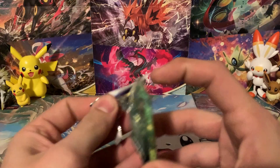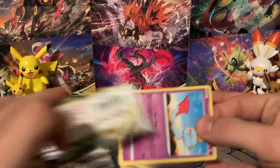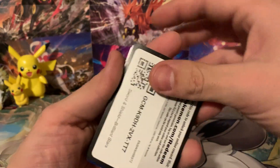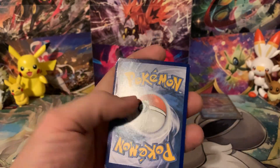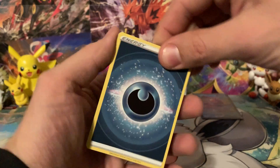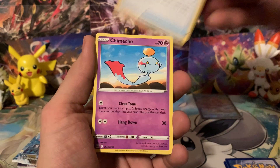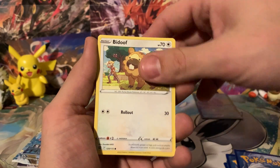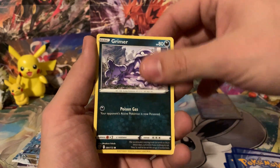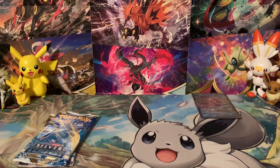Moving into Brilliant Stars. Here's something else changing with Scarlet and Violet — the borders on the cards. All these yellow borders are going to be changing to silver borders from now on. From this pack: Chimecho, Electabuzz, Bidoof, Bidoof, Sneasel, Grimer, reverse Torterra, and the rare is a Heatran — a legendary Pokemon. You can't be too upset when you get a legendary.